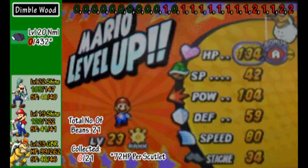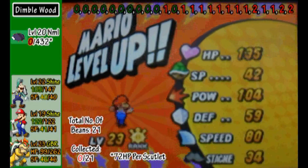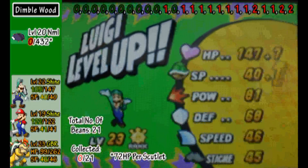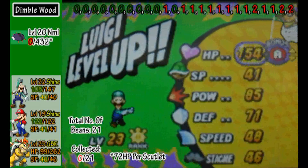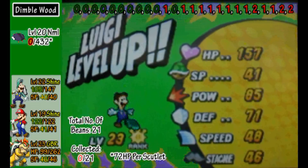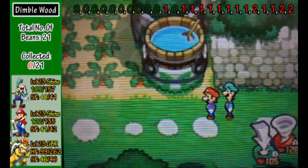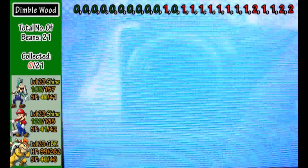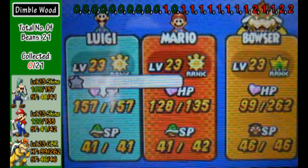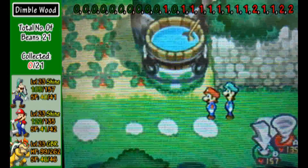We're going to go with the health switch — 1, 3, 4... 1, 3, 5. Yahoo! I'm going to have Luigi do that. Give me a moment, I've got to check my health. Luigi is down by some health, so I'm going to use the star candy. And now we shall continue on.